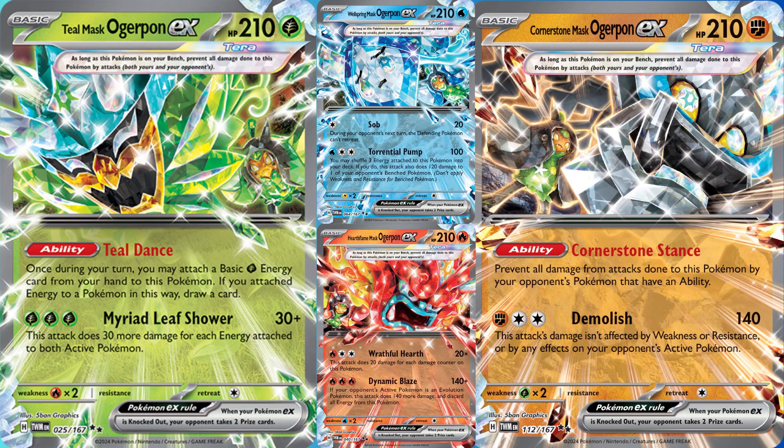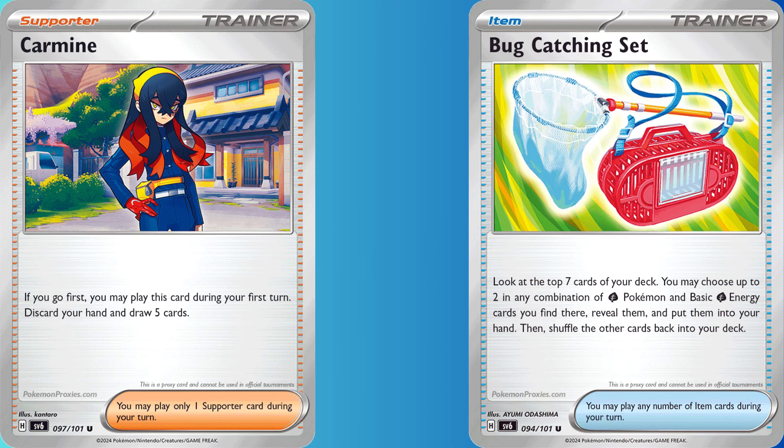The Fighting Ogrepon looks to be the best one, as it's immune to damage from attacks by Pokemon that have an ability. The other two are a bit awkward. Elsewhere, the guts of the deck are your typical staple supporter and item cards, with one Carmine and two Bug Catching Set from Twilight Masquerade thrown in. Carmine is a supporter you can use on turn 1 or any other turn to discard and draw 5, while Bug Catching Set is just a good consistency card for Grass decks.